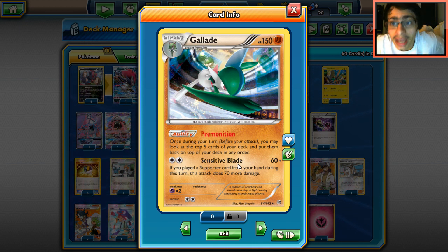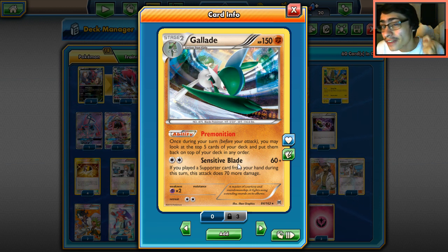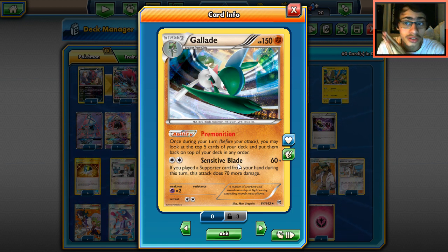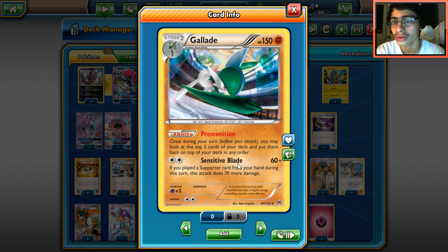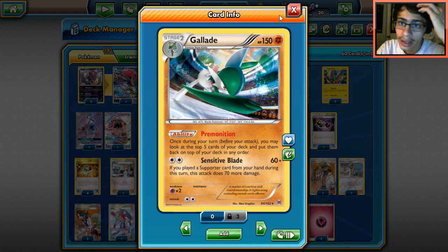One thing Gallade has going for it is its typing — Fighting is a great type right now. We already looked at that Zygarde Golisopod Garbodor deck which did great. Fighting Pokémon have a really good spot in the format because of how good the typing is. You're hitting Drampa GX, Zoroark GX, Raichu, baby Raichu, Dark Rye GX, Dark Rye EX for weakness — Gallade just smokes a lot of things.